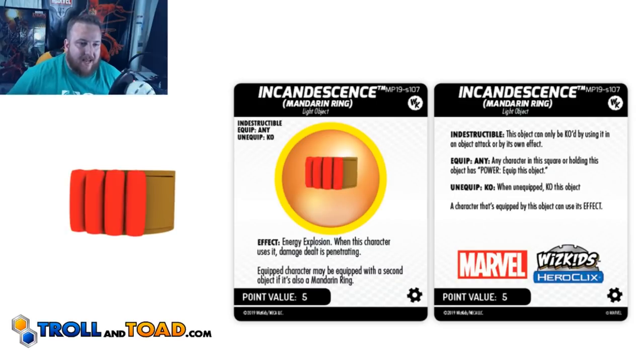Next up is Incandescent. This one has the effect of energy explosion. When this character uses it, damage dealt is penetrating. Penetrating energy explosion is phenomenal. It used to be something you could always do if you had penetrating psychic blast and energy explosion — you cannot do that now, so it's really cool to see here. I feel like it's worth five points, especially when you think about some other things you could run it with to definitely amp up how good it is.